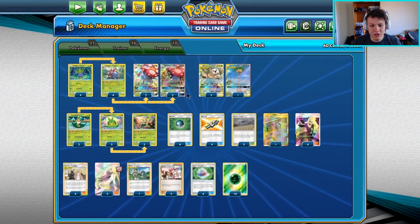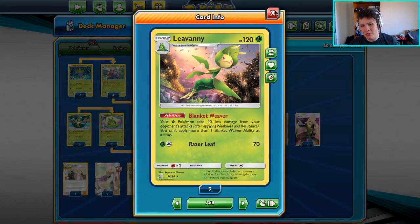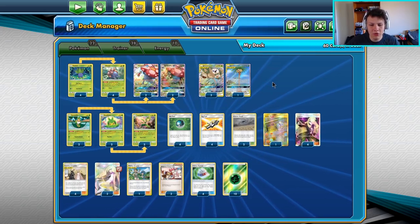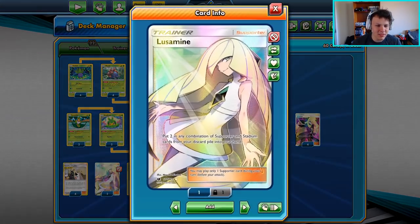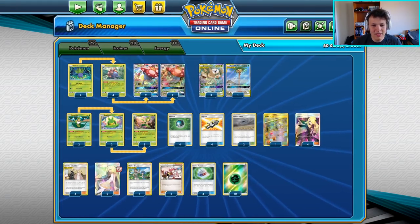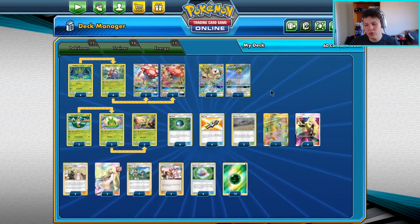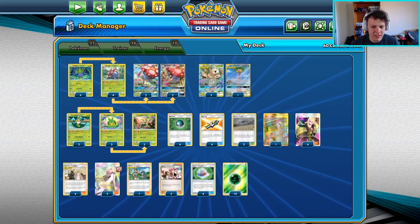If we have four of those we're healing 120. If we have a Choice Helmet and the Leavanny we're taking minus 70 damage, so we're healing a total of about 190 damage reduction per turn, and then we can loop the Pokémon Center Lady with Lusamines and Cynthia and Caitlin's to pick up that extra healing. If they hit us for like 220 damage or something, we can heal that off with Center Lady.